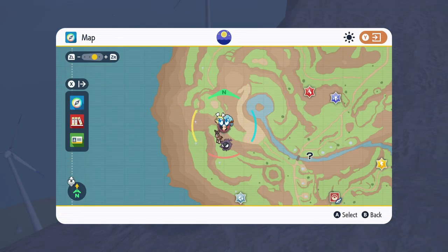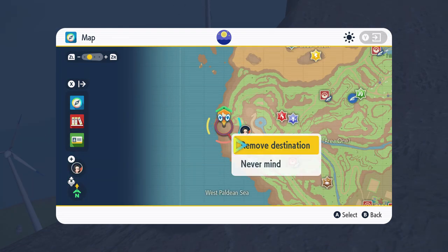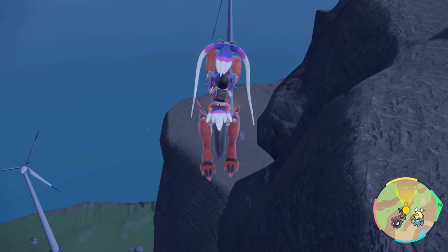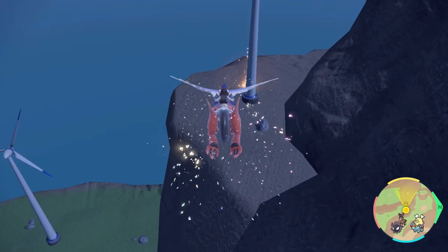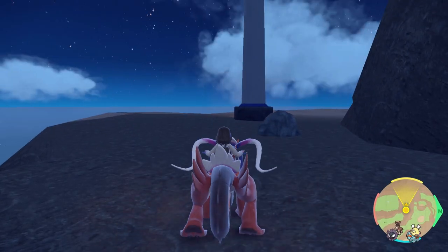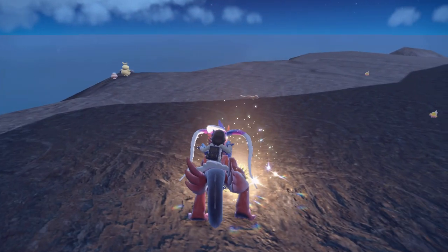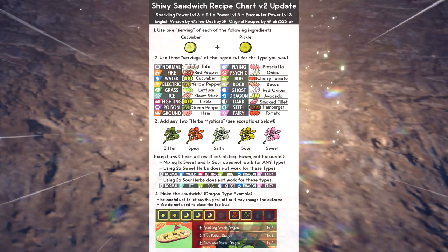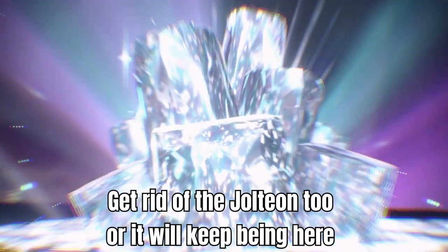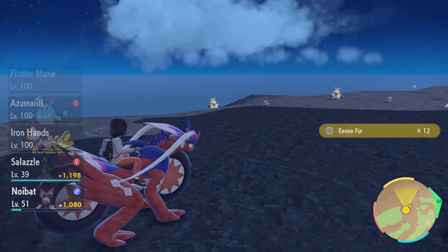This spot here: if you follow me to very specifically this flat ledge over in the southwest of Paldea, you get to this area with a wind turbine and various Pokemon milling about. What we're about to do works for every Pokemon that can spawn here — just choose your preferred sandwich and we can get to work. The two that are very nice to grab here are, first and foremost, Annihilape.